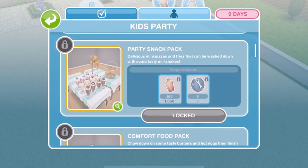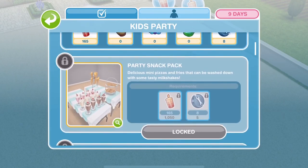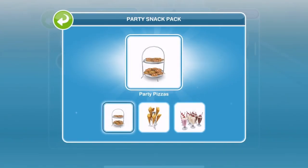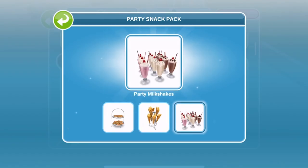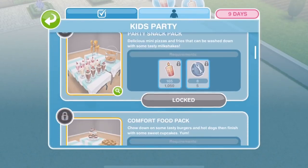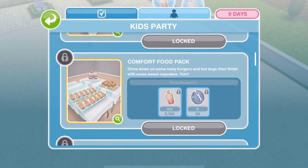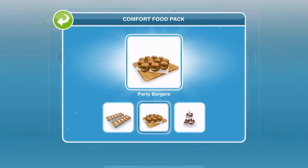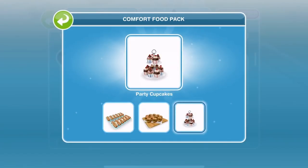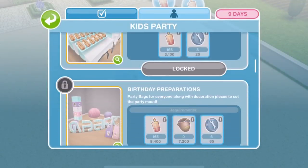Let's take a look at the next prizes. The party snack pack is next — look at that, little pizzas and party fries. And some little party milkshakes — so cute. I honestly can't wait to get these. The next one is the comfort food pack, which has some hot dogs, party burgers, and party cupcakes. So adorable.